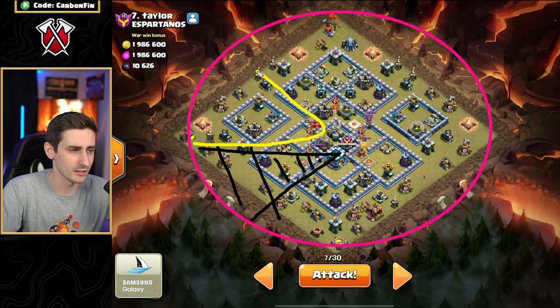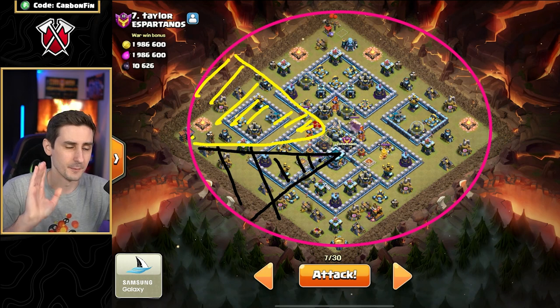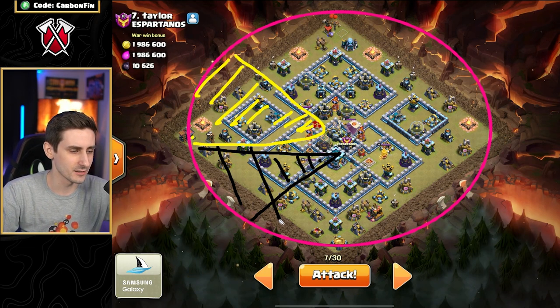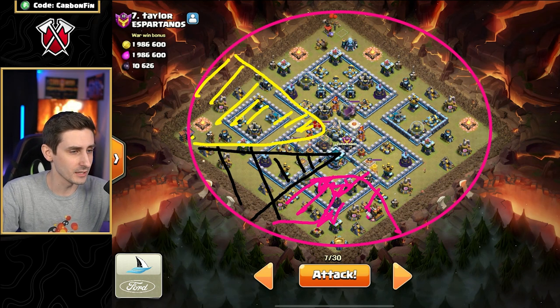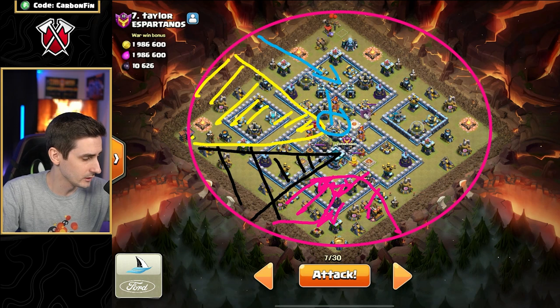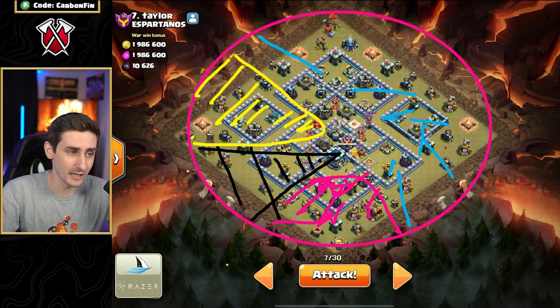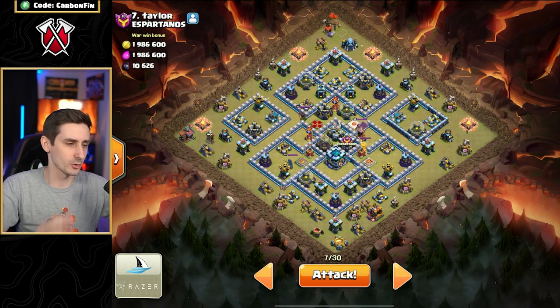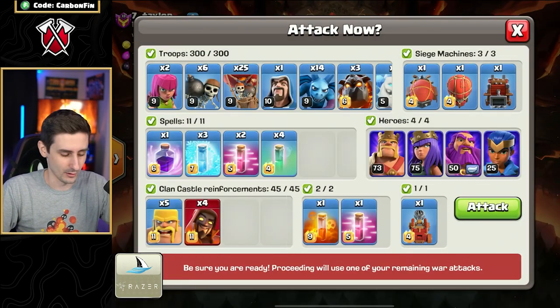Let's make the circle. The Blimp is going to take out this section right here — that's the Blimp's value. Now we have our heroes: King, Queen, and Royal Champion. I'm going to send my King and Queen into the enemy Queen or Royal Champion — the enemy RC may go down from the Blizzard, but I'm sending my King and Queen into this section near where we got the value. I want to take out the Scattershot, the Air Defense, and hopefully get close to the enemy Queen. Then where am I sending my Royal Champion? I'm thinking sending my RC down here to get an Archer Tower, Wizard Tower, more Archer Towers — that's a lot of value. Now our Lalo could potentially fly in from the top side to get to the Eagle Artillery as fast as possible. Without any further ado, let's go with the Blizzard Lalo at Town Hall 13.